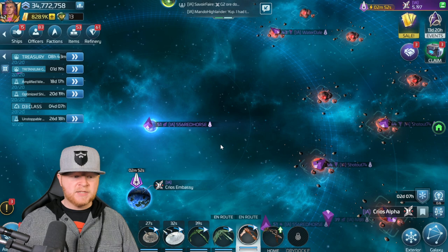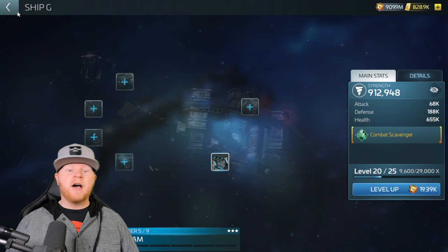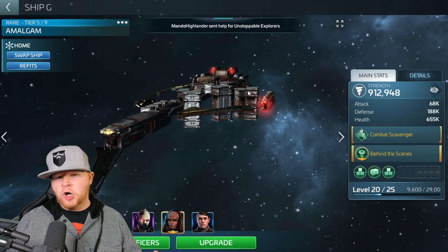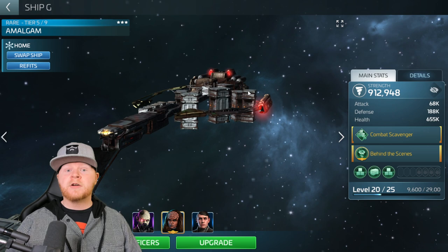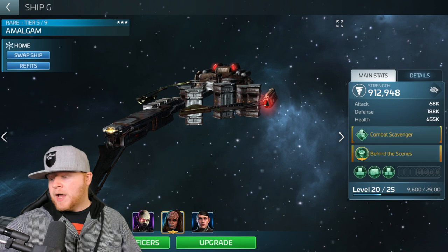Let's start with the Amalgam. I have one at about tier 5 with one upgrade — tier 5 plus the cargo bay. I'm loading out for maximum pulls. You can still use your Enteres, Volkeys, Cavort, whatever, but since Incursions is designed for 25 plus, most players are going to have an Amalgam because you get a level 31. That's going to be my primary raid ship.